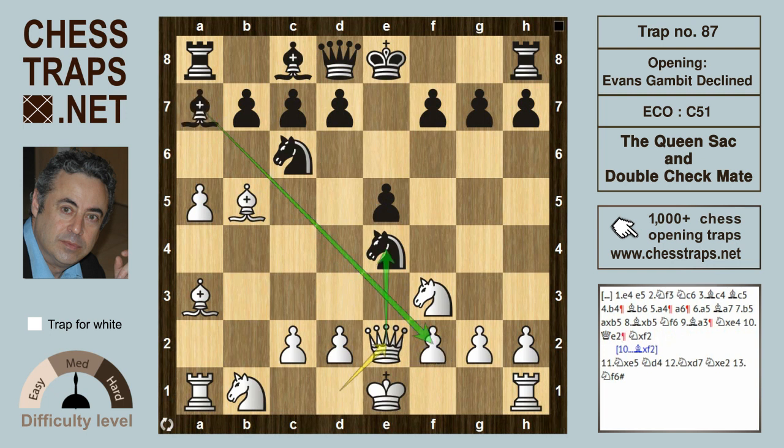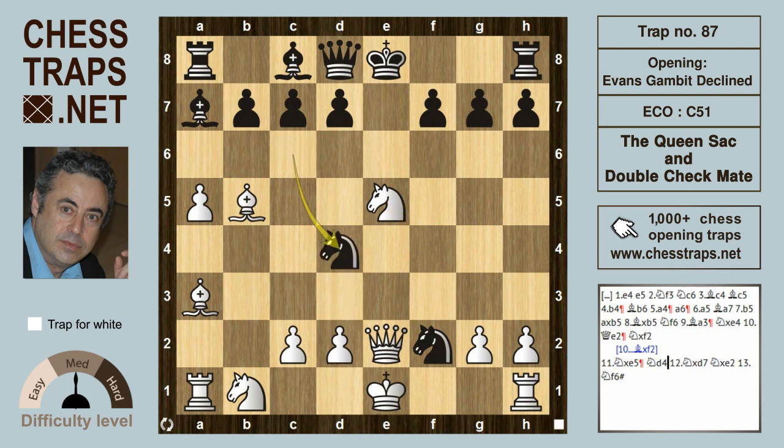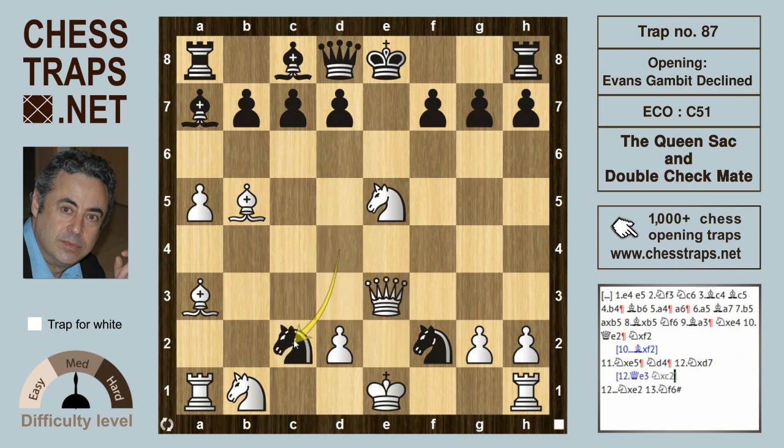If instead Knight takes on f2, that's certainly inferior. White might consider Knight takes on e5 — white is close to equality here. Maybe Knight to e7 and then to castle would be black's best option. But if black tries the very obvious and tempting move Knight to d4, which hits the Queen, if the Queen wants to stay on the e-file with Queen to e3, then Knight takes c2 is check and that's winning for black.